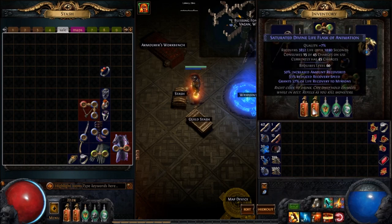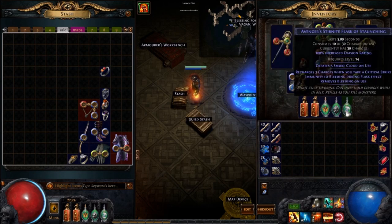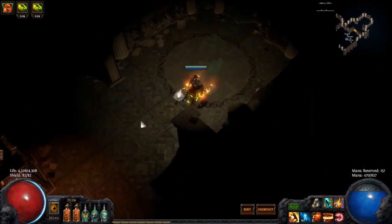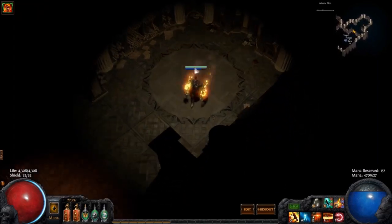For flasks: an instant life flask, a regen life flask, a nice Granite, a nice Stibnite. I am still using a Quicksilver even though I don't necessarily have to because of the Whirl, but it is comfortable to Quicksilver around every now and again.